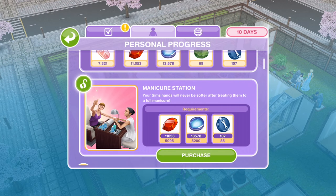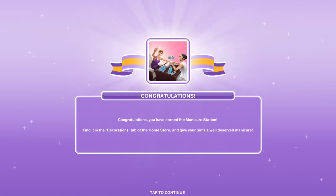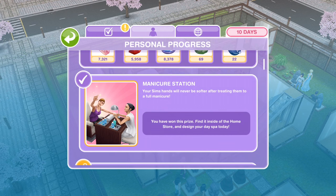The next thing we can unlock is the Manicure Station. Your Sim's hands will never be softer after treating them to a full manicure. Congratulations, you've earned the Manicure Station! Find it in the decorations tab of the home store and give your Sims a well-deserved manicure.